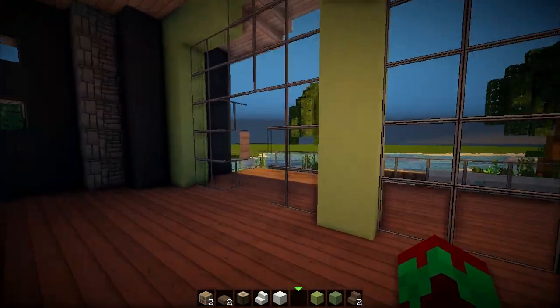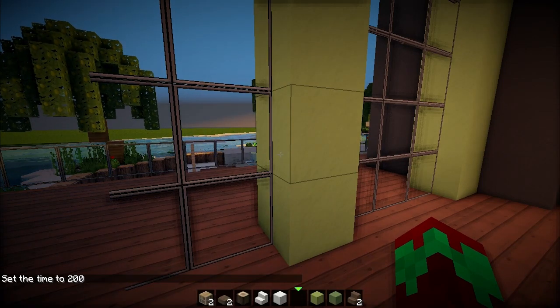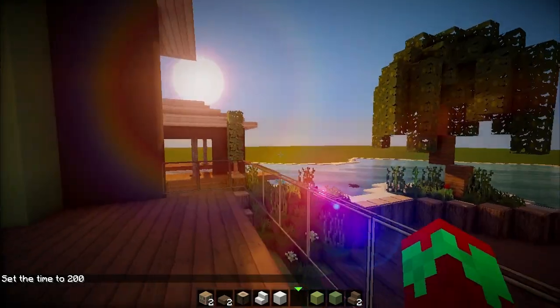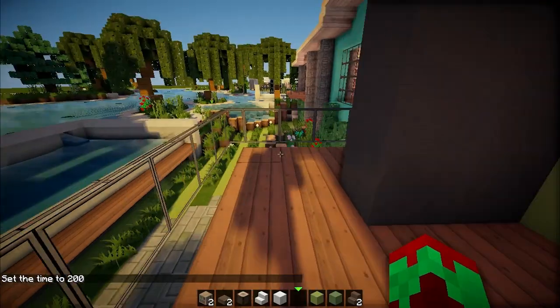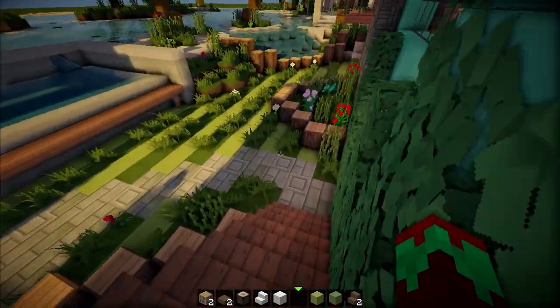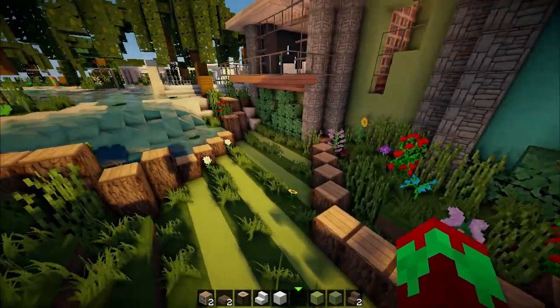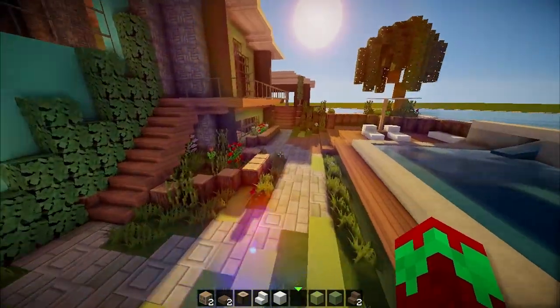Let's head upstairs and then come down the stairs into — oh, a sunrise! Hold on, I've got to change the time. I accidentally took a screenshot earlier trying to figure things out — I haven't played Minecraft in forever. There's a sunrise right there. You come over here and then you've got the stairs that come down into the patio, which is awesome. Check out these gardens once again — it's freaking gorgeous.